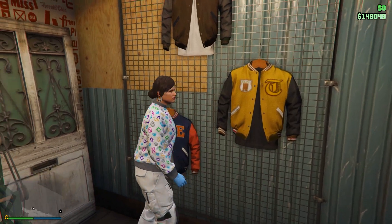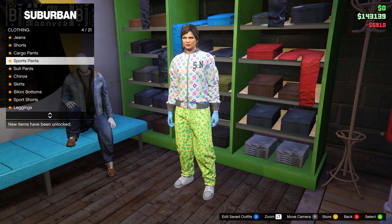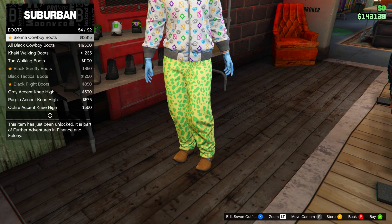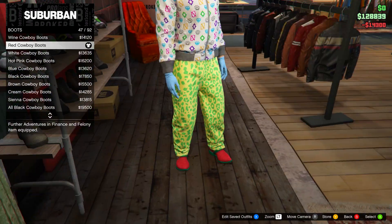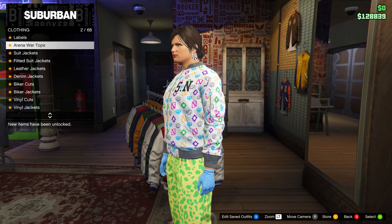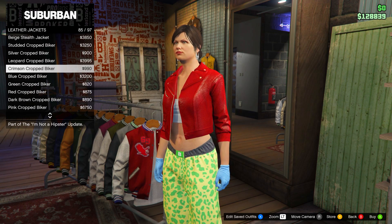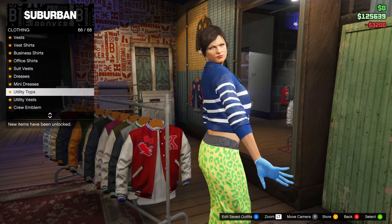Now that slot eight is saved, go to the pants section, sports pants, and go for the Spotted Muscle Pants. Then go to shoes, boots, and select the Red Cowboy Boots. From there, go to the tops section, head down to leather jackets and go for the Blue Cropped Biker. Then head down to bustiers and go for the Teal Lace Bustier.